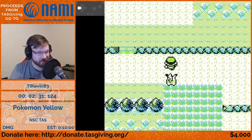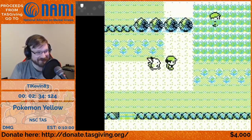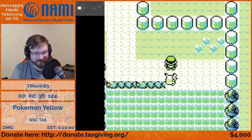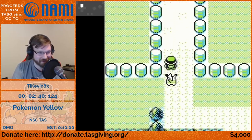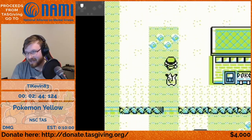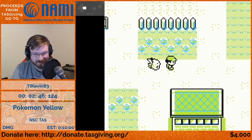You're familiar with this at this point — we've done Blue NSC and Blue glitch list, so route one encounter manipulation is all familiar to us. But this is where it gets crazy quickly.